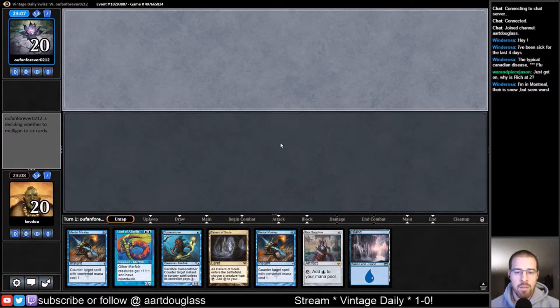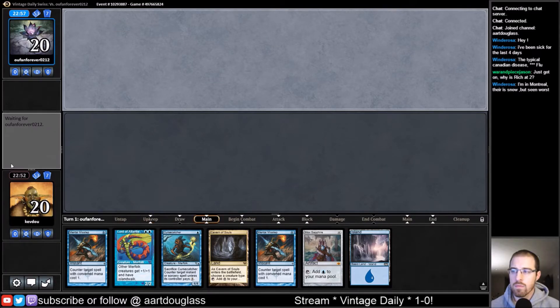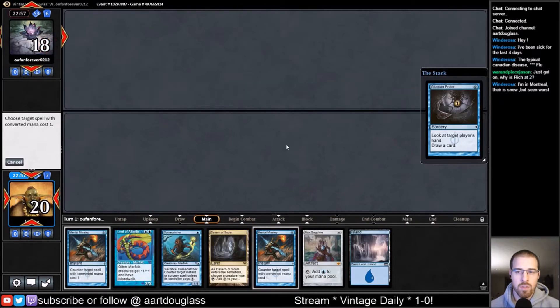I think we're going to keep it, especially since we're up a game. It's got the interaction with the Missteps. If they're on Storm, you're basically hoping to catch a Sol Ring or something with those Mental Missteps. I don't know that there's a whole lot the Mental Missteps counter, but that's one card.